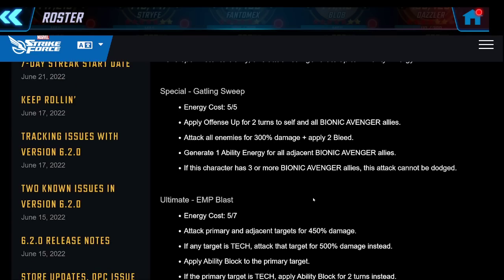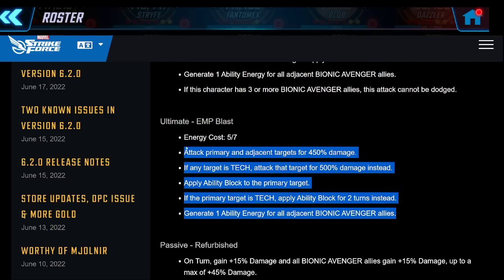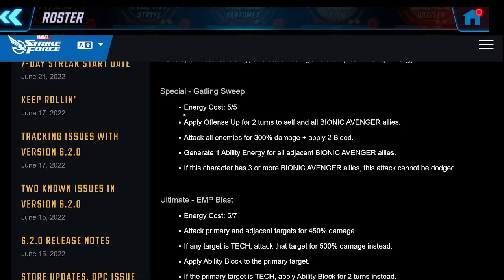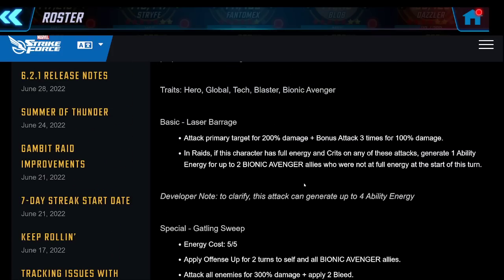His ultimate attacks primary and adjacent targets for 450% damage, or 500% if they're tech, and applies ability block to the primary target - maybe for two turns if it's tech - plus one ability energy for all adjacent. His special gives offense up for two turns to the entire team, which is huge at 50% more damage, attacks all enemies for 300% damage and applies bleed. This might make you want to have him as a striker. His basic attacks the primary target for 200% damage and then does three more bonus attacks - a total of four attacks for around 500% damage.